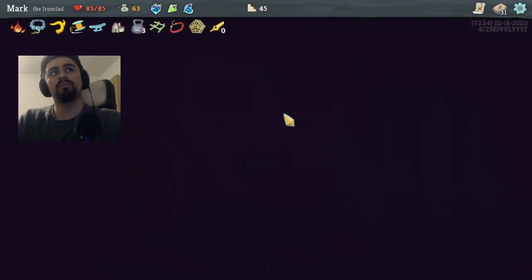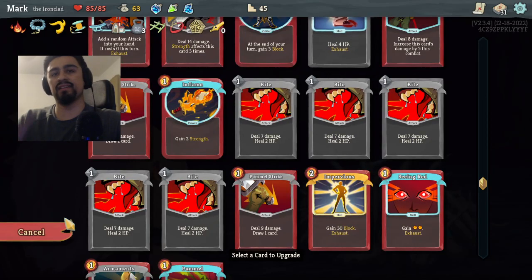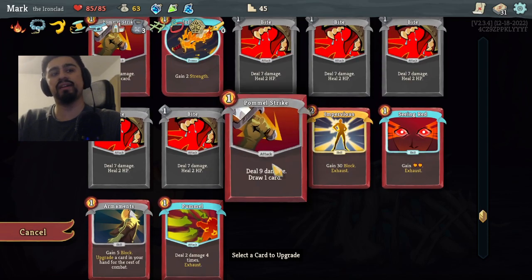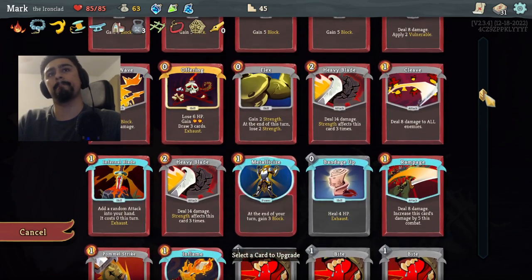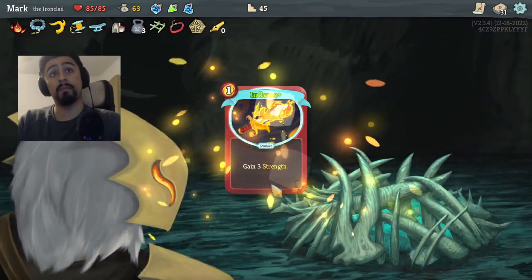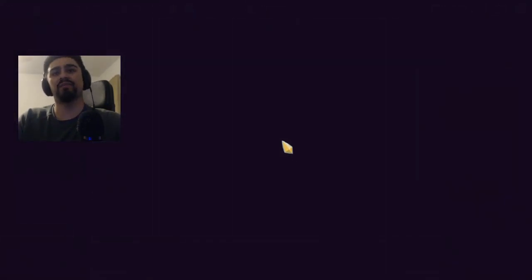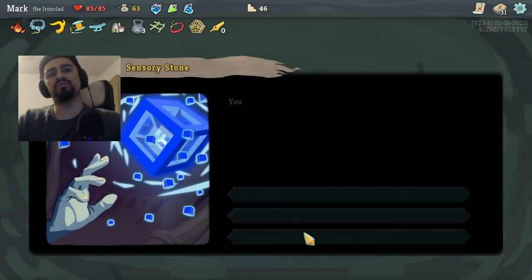We're going to take Strength since we're already at full health. Pommel Strike is good, getting the other In Flames is good, Flex is good — but I feel like we just take In Flames for the straight damage boost. There are a lot of cards I want to upgrade, but the extra damage is nice. We've also got a Glowing Tesseract.